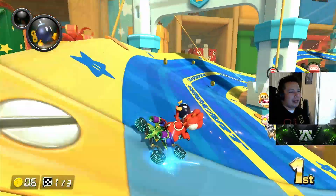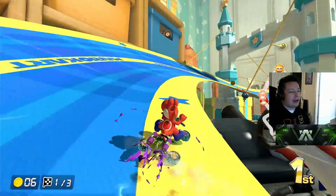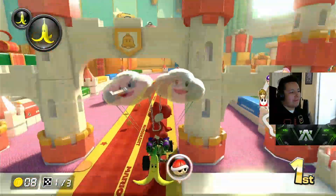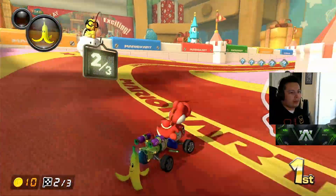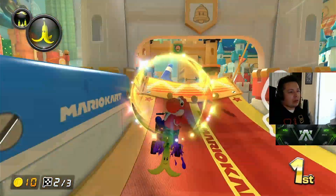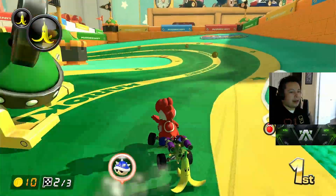Since it's a ribbon, the track waves back and forth, and you can use that like an upgrade boost. If you know what you're doing here, you can just fly.